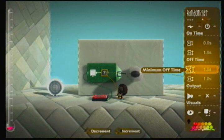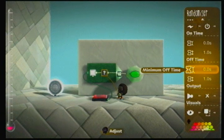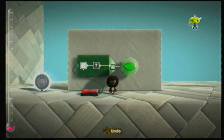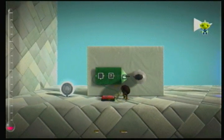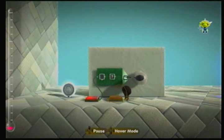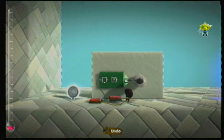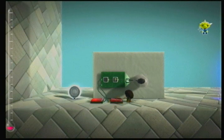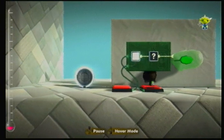Here's the off time — the time it's off between each flicker. Put it on 0.3, 0.2. And then we can turn it off by doing that, or we could add another button. Flip that round. So you press it, it's on — the randomizer will start. Press that, it's off.